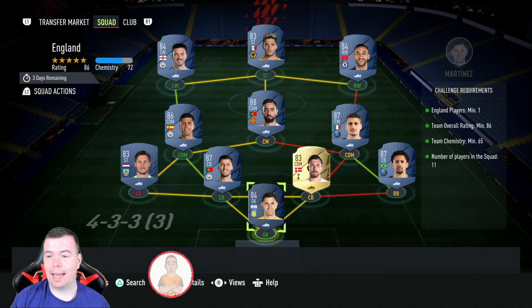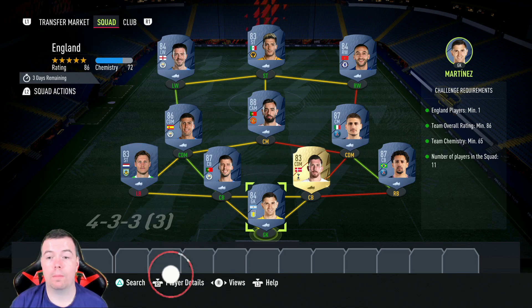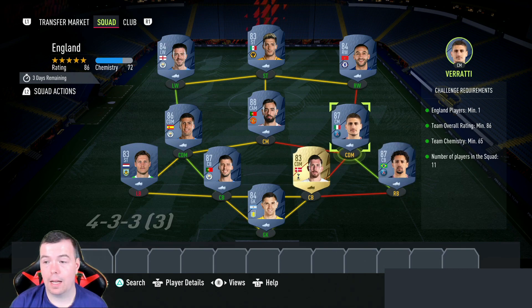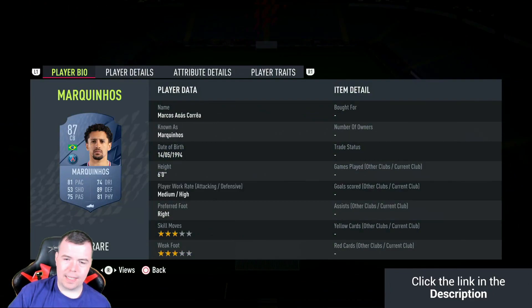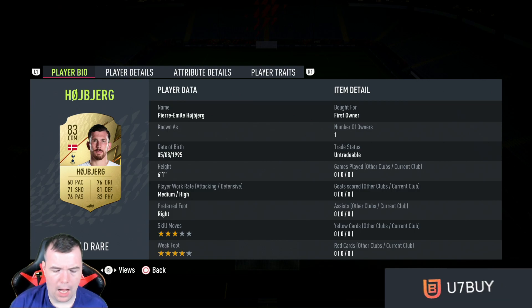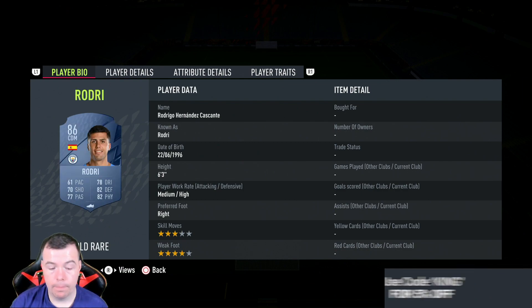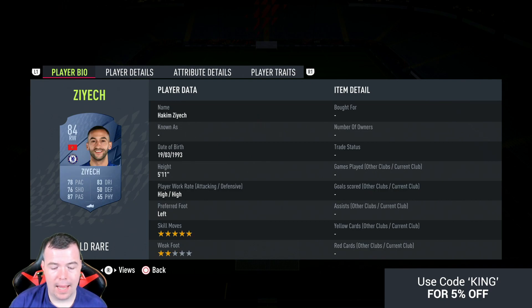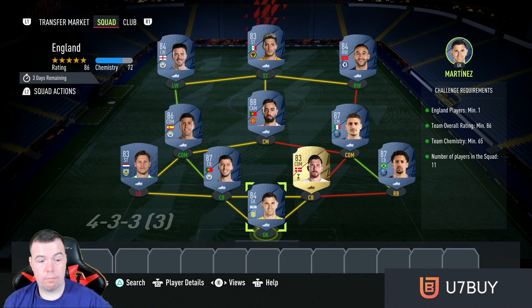Next, the England SBC. Requirements: one England player — Grealish. Team overall 86, team chemistry 65, no position changes, loyalty, 11 players. Mainly Premier League, apart from Verratti and Marquinhos — two of the cheapest 87-rated cards. Martinez 4.1k, Marquinhos 19k, Holberg 1.2k, de Sciglio 19k, Vinkhorst 1.3k, Verratti 19k, Rodri 13k, Bruno Fernandes 25k, Zaha 4k, Hoedt 1.2k, Grealish 3.9k. These prices for high-rated players are unreal right now.